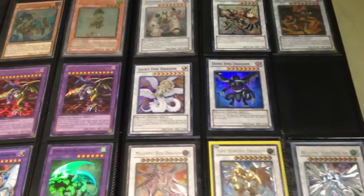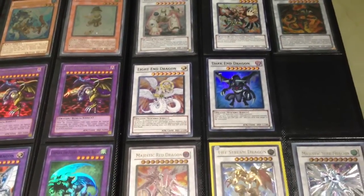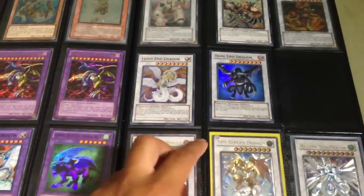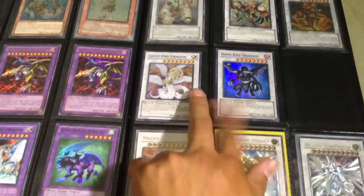Moving on to the synchros: five supers — Colossal Fighter, Vortex the Whirlwind on top, Red Dragon Archfiend, Light End Dragon, and Dark End Dragon. Trying to trade off both Light End and Dark End Dragon at the same time.